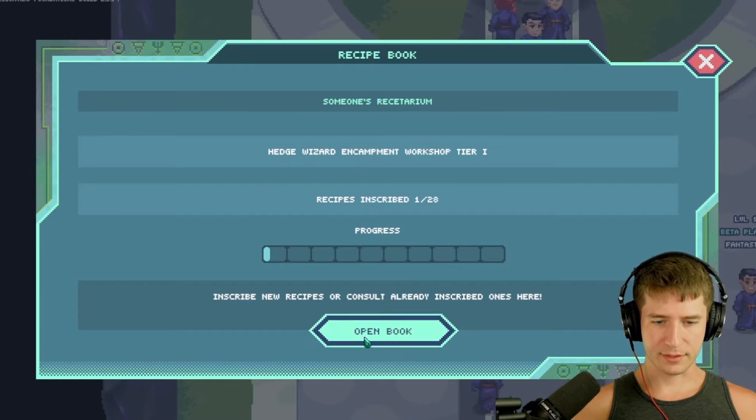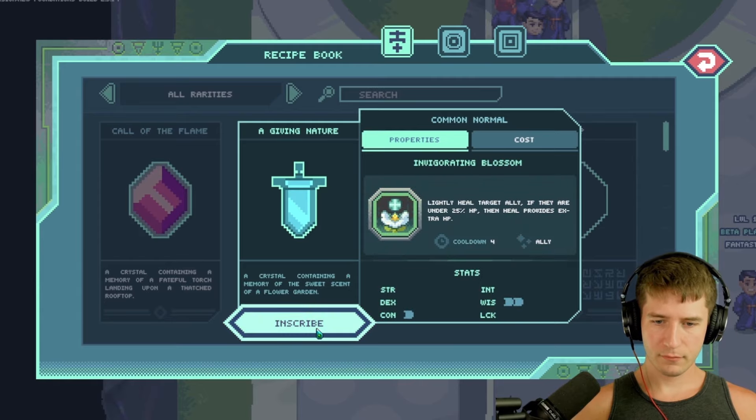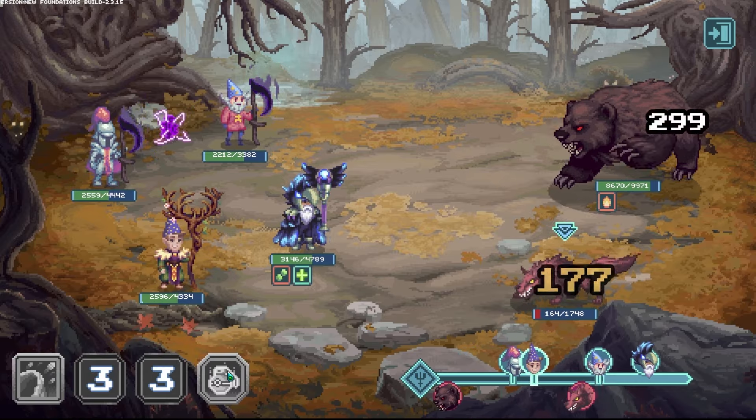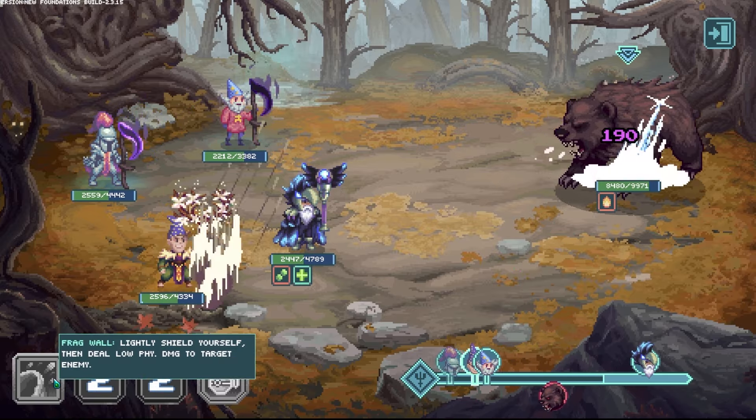Now, this doesn't mean that you'll have the spell right off the bat. You'll first need to inscribe the spell recipe and then finally craft the spell. Now you're ready to begin exploring the Runiverse, but you are just level one, so you won't be able to take on any dungeon bosses just yet.